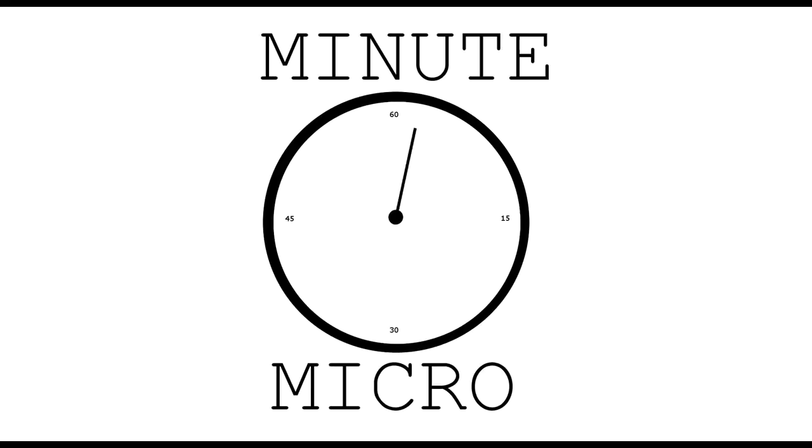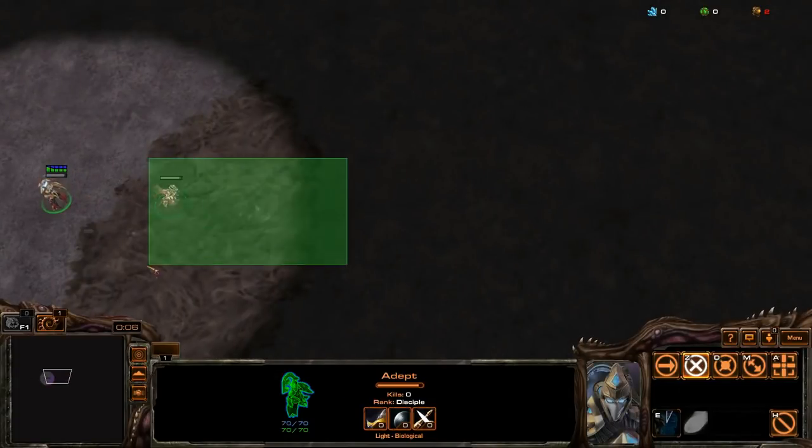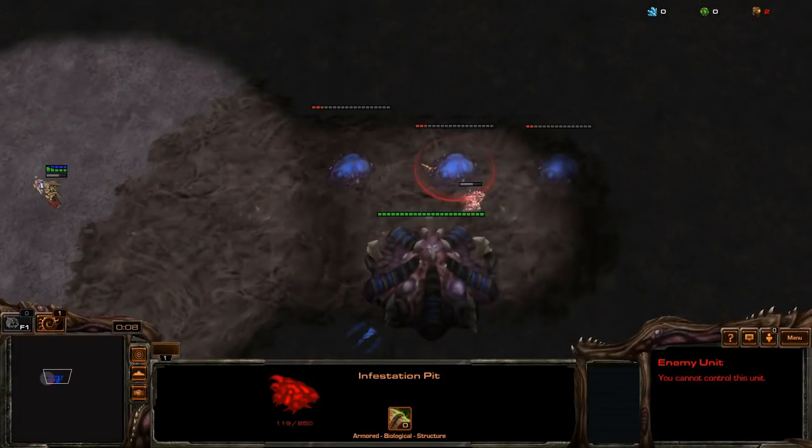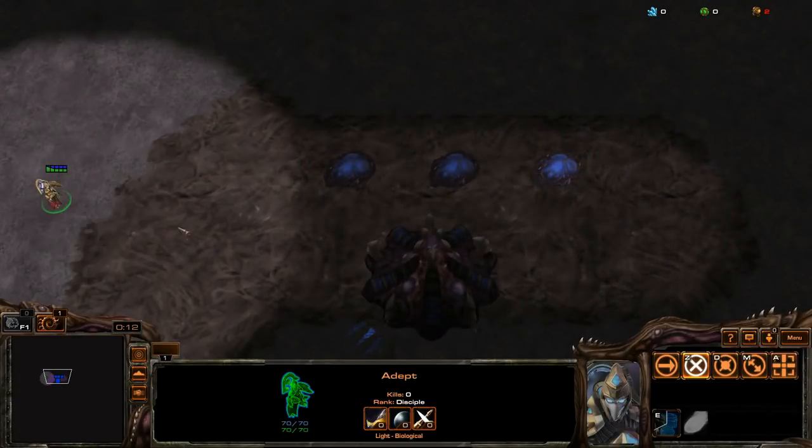Hello, my name is Prendef and this is Minute Micro. Today I'm going to talk about scouting without selecting. When scouting for tech, clicking on a structure that is in production to see what it is requires you to deselect your unit, and sometimes you miss what it is and you have to go back to check again.